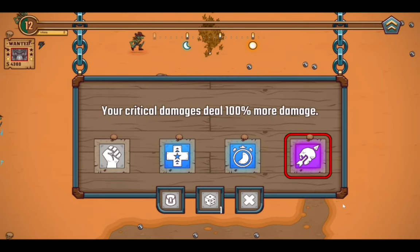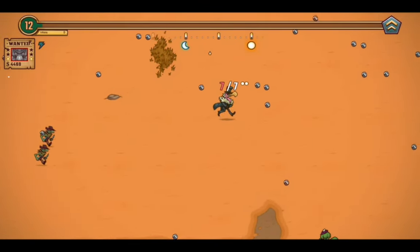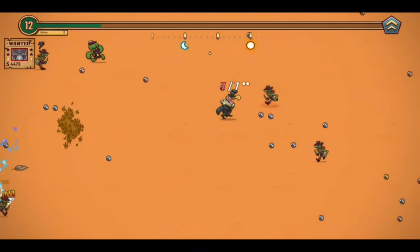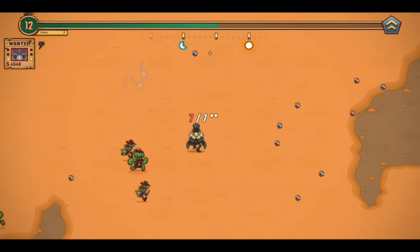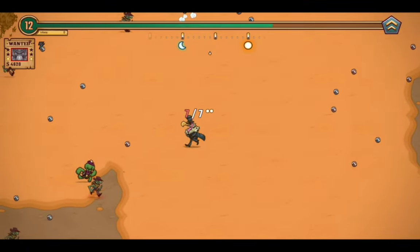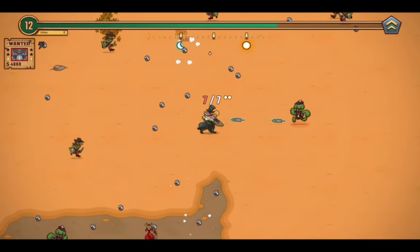I'll take more critical damage please — it's a purple one, so that's 100% more crit damage, yoink. Well, I think I might actually have to start increasing my critical chance now. I guess that's a problem with focusing on one stat over anything else — sometimes you just get swept up in other stats.